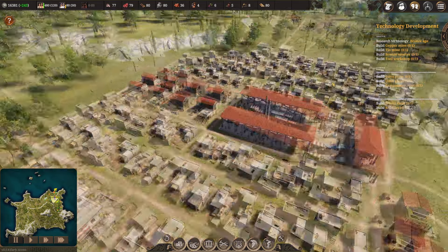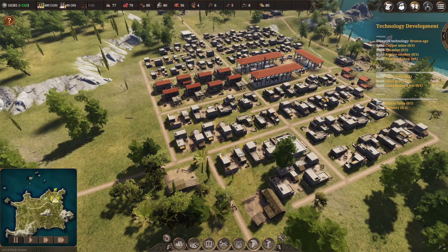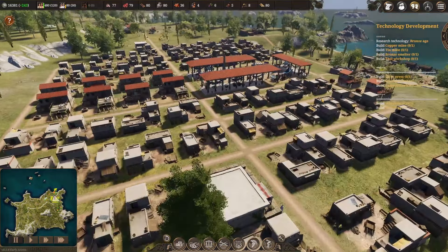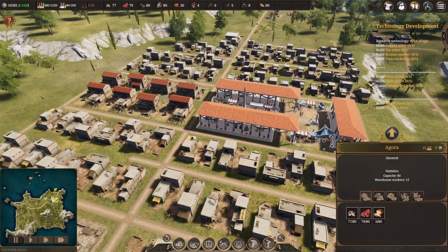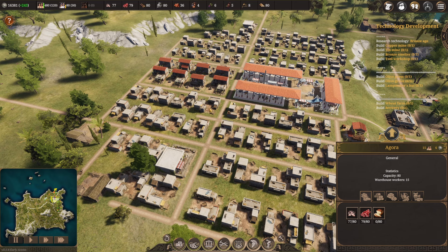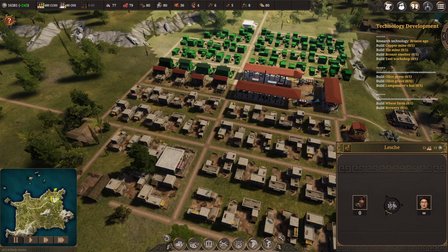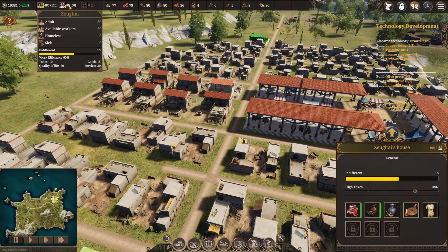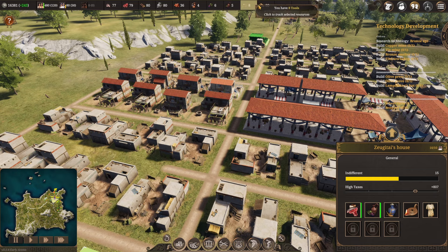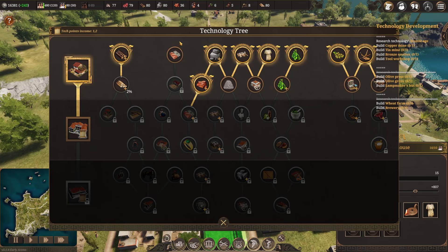Welcome back to Builders of Greece, this new city builder that just released in early access in ancient Greece. In the last two episodes we have already covered some of the basics. We built our marketplace or agora in the middle, started to sprawl houses, give wine to our people, upgrade houses to the second level, get a second tier population, and started making resources like planks. At the end of the last episode we also unlocked the technology tree and started researching a few technologies.